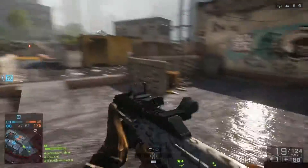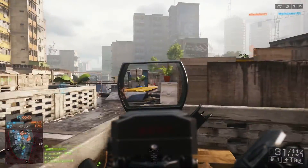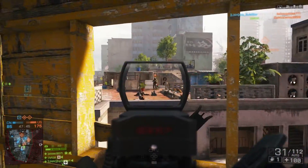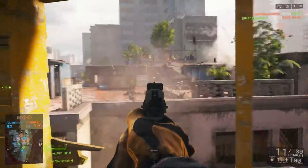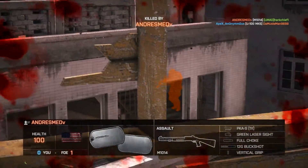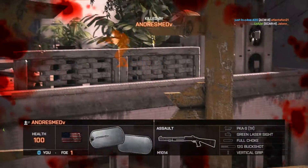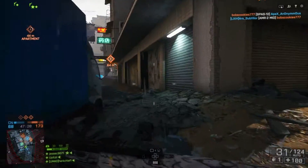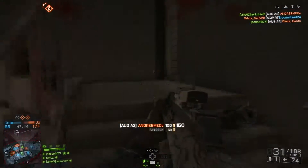If you want to spot enemies, that's another thing you can do — hit R1 while you're aiming at an enemy. Getting killed by someone with a shotgun from that distance is bullshit. I don't care if you do have a full choke on, that's a long range for buckshot — long range for buckshot. It's bullshit. So R1 to spot targets — I highly recommend you do that.